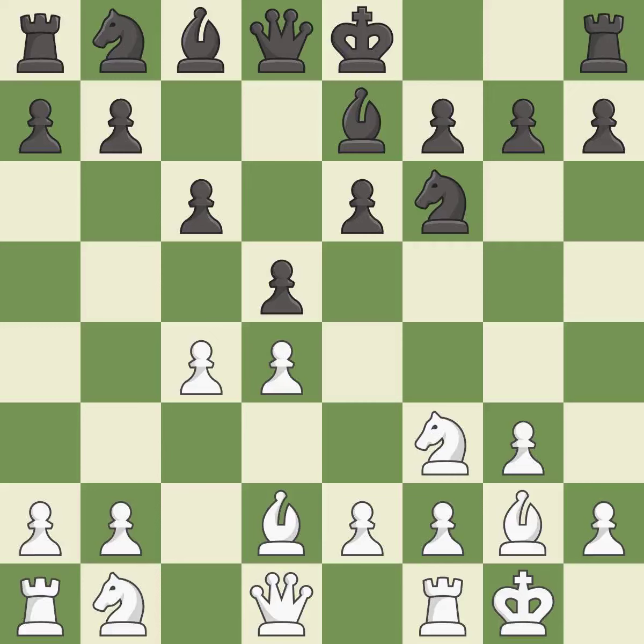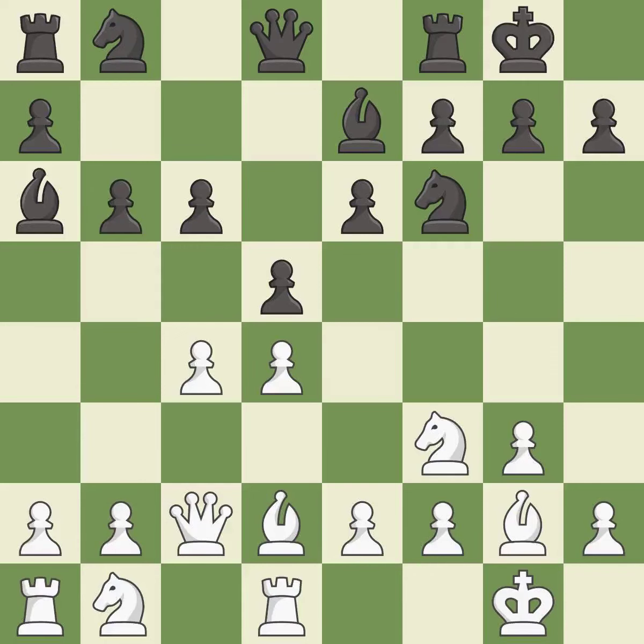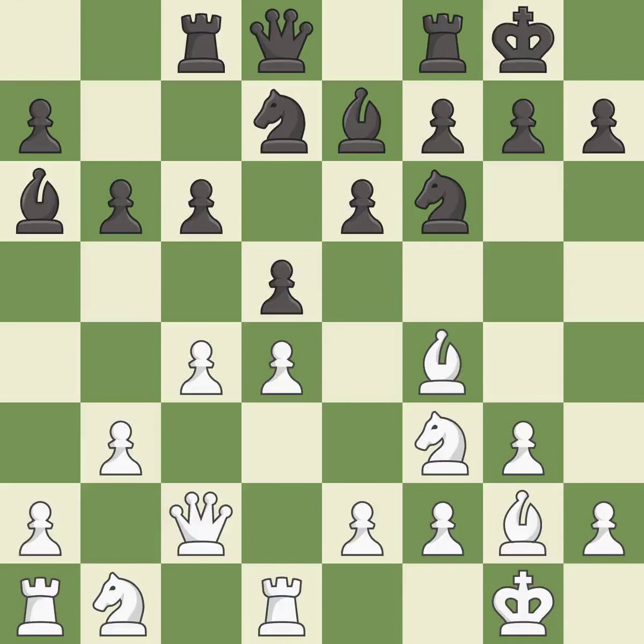Castling kingside tends to be safer because the king is further from the center. Castling develops a rook while also moving the king to safety. Castling to the same side of the board as the opponent tends to lead to less sharp positions as compared with opposite side castling. This defends the attacked pawn. This activates a bishop by developing it off its starting square. This protects the attacked pawn. This activates a knight, then a rook, by developing them off their starting squares. This connects the rooks, which helps them coordinate together in the future. It is the last book move.